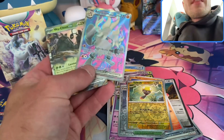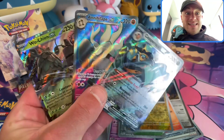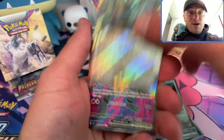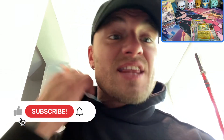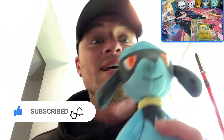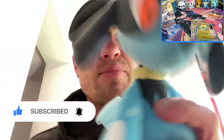Out of eight loose packs and two building battles, this is all we got: Copperajah EX, Annihilape EX Fuller, and Wo-Chien EX. Thanks for watching, thanks for sticking around — hit that like button, comment down below and tell me what you're thinking about this set so far. Subscribe to the channel with notifications and support your boy!